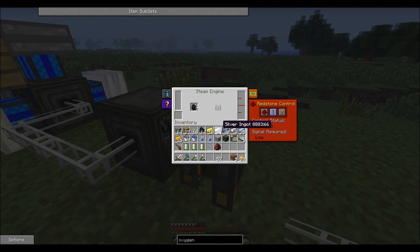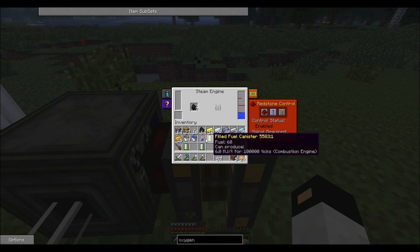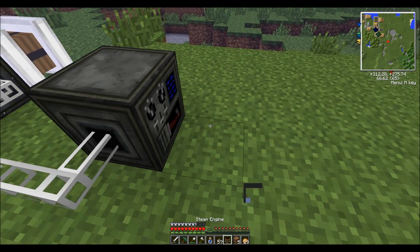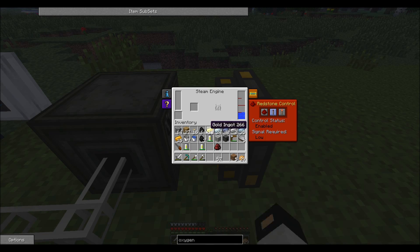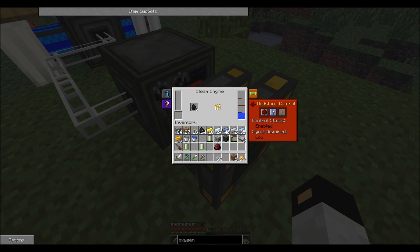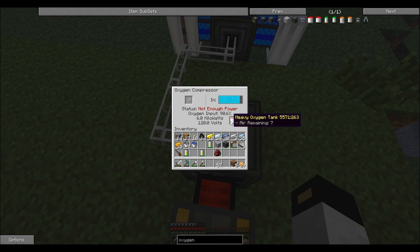And then you also need, inside that, a steam engine. Right-click the steam engine with a water bottle, like I just did. Sometimes it glitches, so you have to break it and replace it. Right-click it with a water bottle and put some coal in there. Don't change the status and don't put any redstone next to it, because if you put redstone next to it, it will stop. And as you can see, it's filling it up.